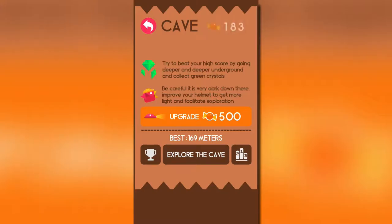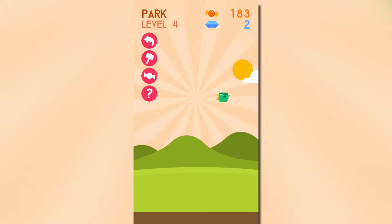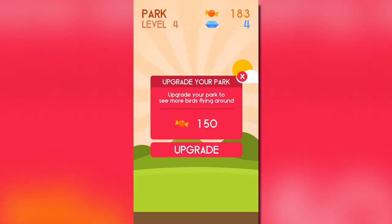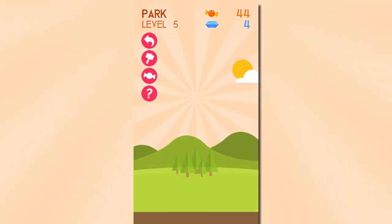Thankfully, you can upgrade your headlight by using the candies you collected to increase the brightness of your headlight, which makes it somewhat easier, although I don't see the point. The park is basically a pointless minigame where birds occasionally fly by your screen, and you have to tap on them for them to drop diamonds. You can also upgrade the park to get more birds to come by, but I don't recommend it. It's pointless.